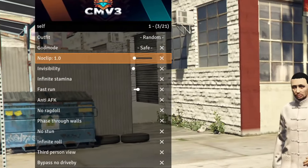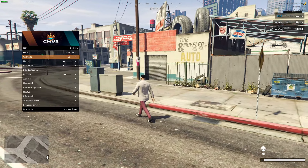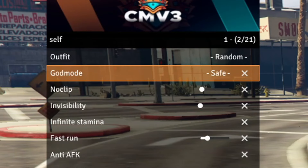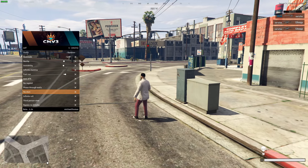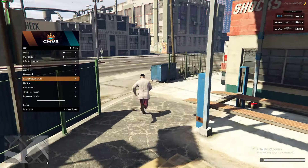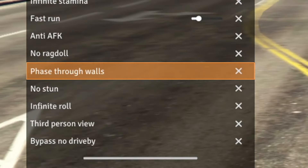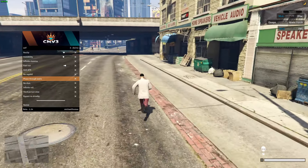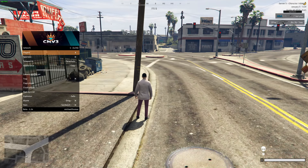You've got randomized outfits as one of my favorite features. For god mode there's a safe version and a not-so-safe version — full god mode is detectable on some servers, but safe god mode works in pretty much all servers. They give you two options: risk it with full god mode or go the safe route. Then you've got basic functions like phase through walls, so if a gun store is locked you can phase through it and buy yourself a gun — that's a really cool feature.